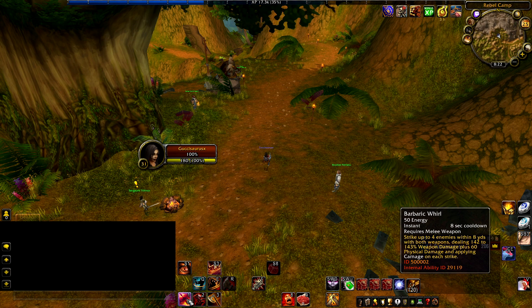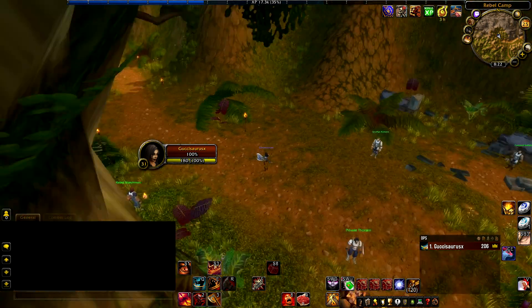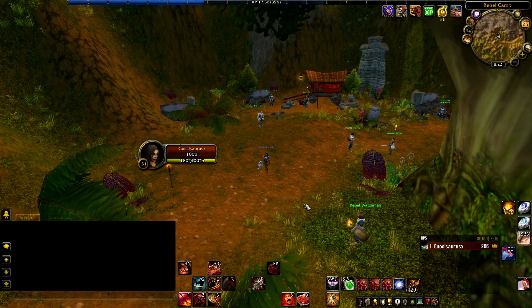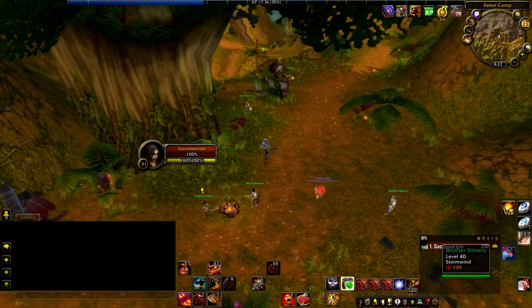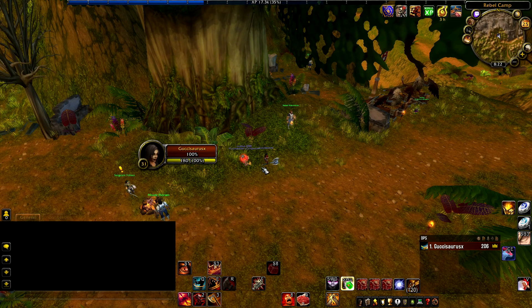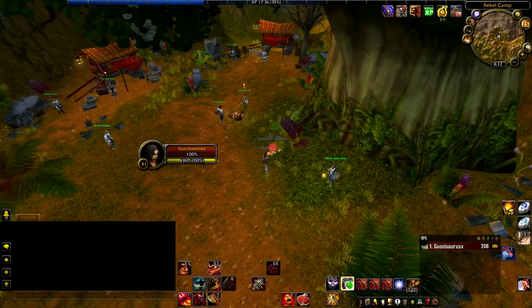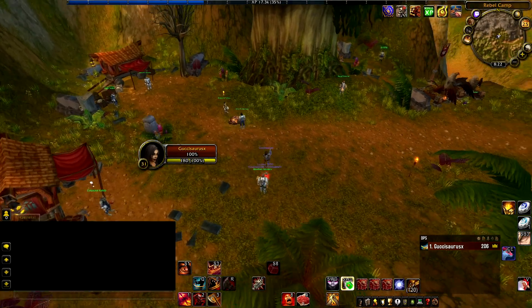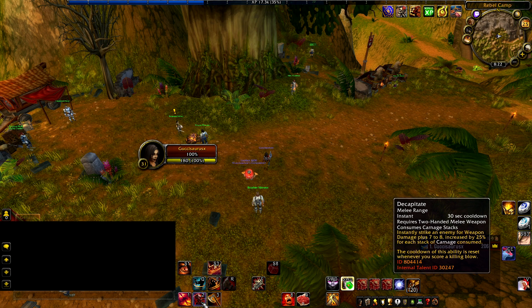I also have Decapitate, which I talented into. Before going further, I wanted to mention that you can dual wield one-handers on the Barbarian, but I went with a two-hander because it seems to do more damage, especially at lower levels, and crits hit higher. Since you don't have a heal as a Barbarian, the goal is to kill as quick as possible. Decapitate instantly strikes an enemy for weapon damage increased by 25% for each Carnage stack consumed.